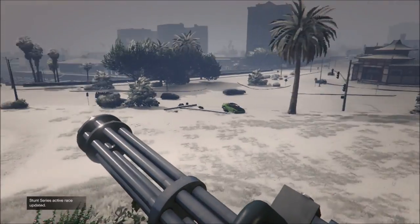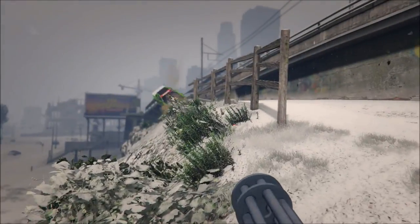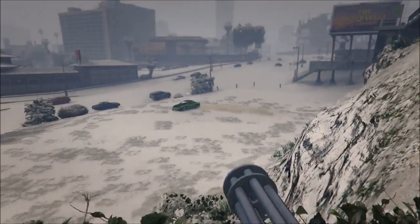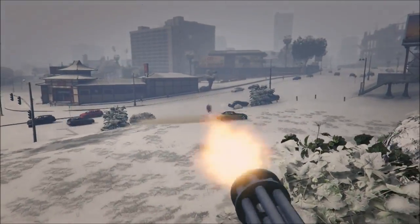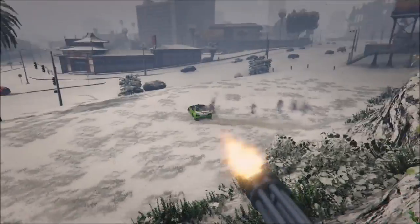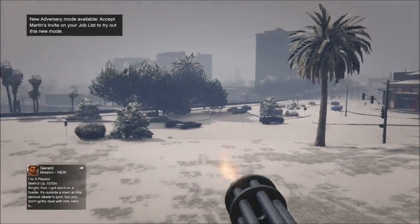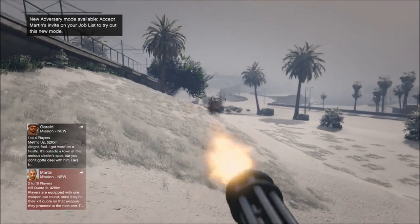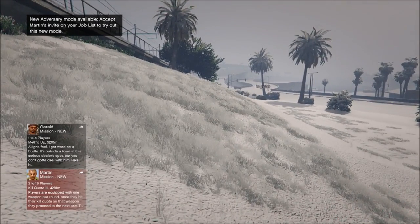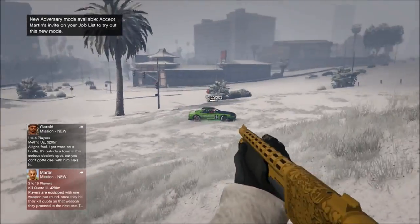Now this is a lowrider duplication glitch, which means you can duplicate any lowrider you have. You don't have to fully upgrade an LLG, but it would be better to use a fully upgraded retro LLG, as each duplicate will be selling for around $950k — I believe it's the most selling lowrider. But you guys can use your own lowrider; it doesn't have to be a retro LLG. You'll need a friend to help you with this glitch, and make sure you do have an office garage with the custom shop inside of it.